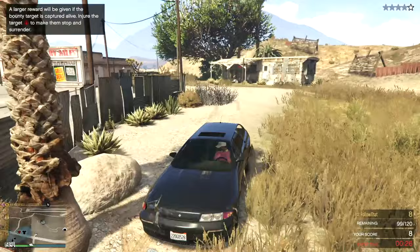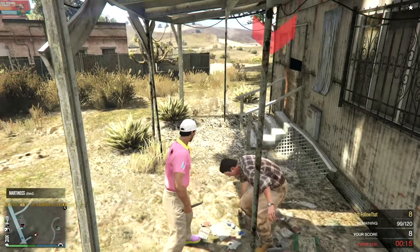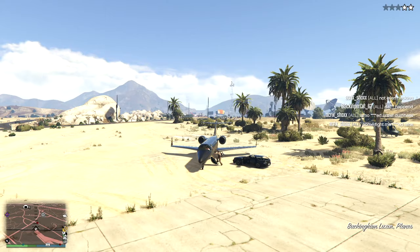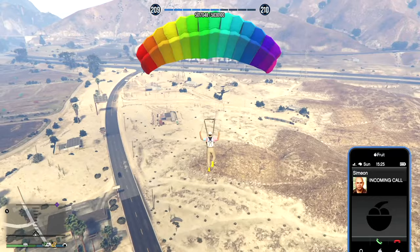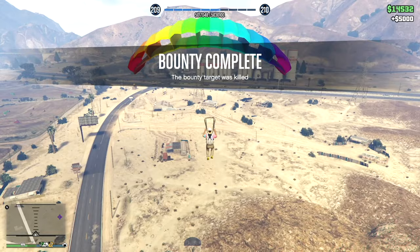Here's our guy again and he will be our fifth capture. He's still up for a fight with a hammer. For this one I thought let's be creative - this plane has got multiple seats, so I managed to persuade him to get in. Then I decided to bail out and see what happens. The bounty target was killed - job done in style. 5k versus 10k, not a big deal.